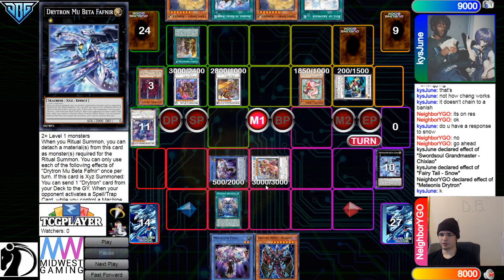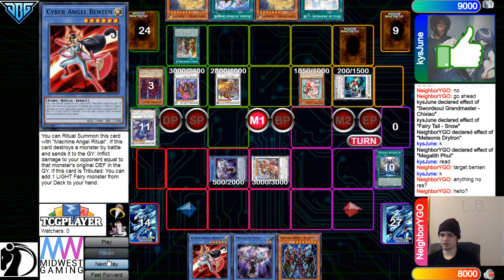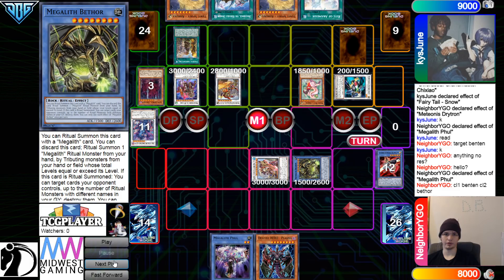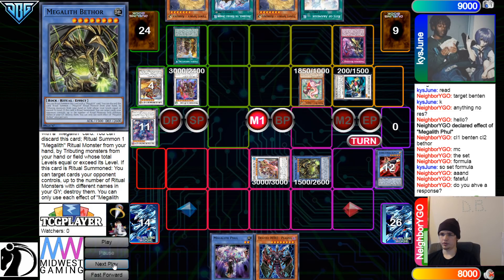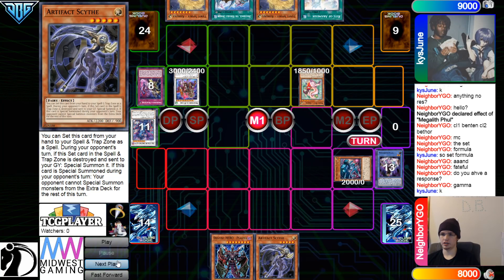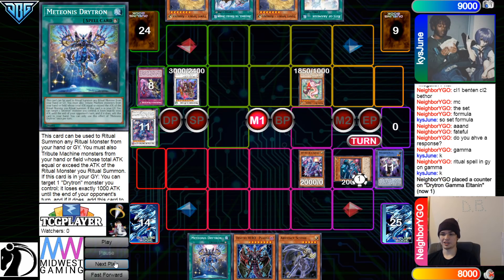Activate — get rid of Fafnir, summon out Full. Full effect — add back Ben 10. Full effect to go ahead and tribute Ben 10 and Full, summon out Bethor — this time they're gonna get Ben 10. Bethor effect will allow them to go ahead and pop three here because they have up to three different Ritual monsters with different names in the graveyard. Set, Formula, Faithful — they're gonna chain Blackout to go ahead and pop. Ben 10 — go grab Scythe. Gamma, summon that out, summon out Zeta. Ritual spell, self spec — keeps the Scythe thing going second.